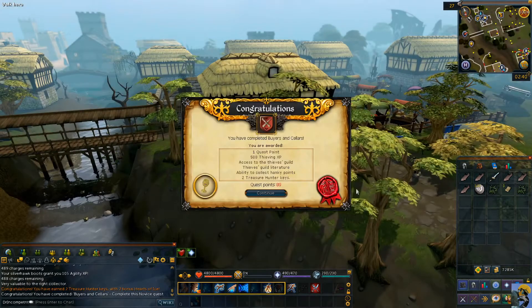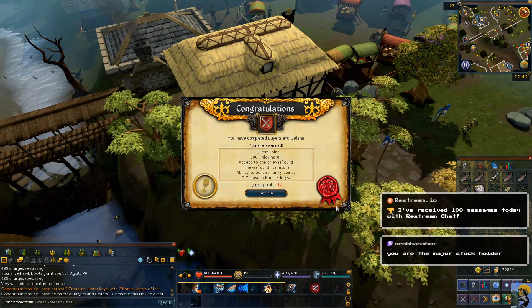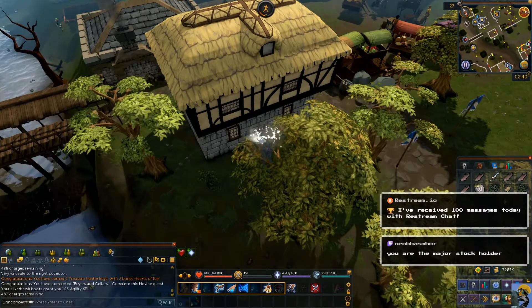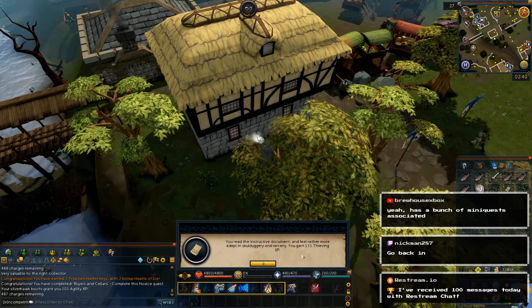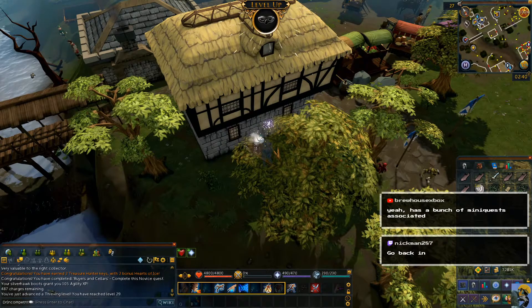That was a pretty straightforward quest. I am the major stockholder indeed. So we have access to the Thieves Guild and the Thieves Guild literature and we can collect hanky points. You read the instructive document and you gain and feel rather more adept in skullduggery and larceny. Look at this — the larceny I spoke of earlier, I just got some experience in it. We are level 29 Thieves.